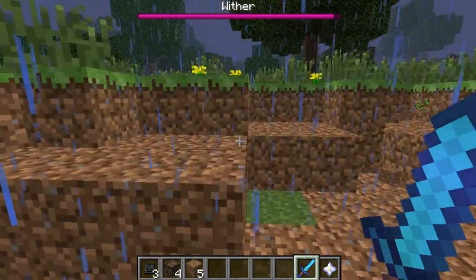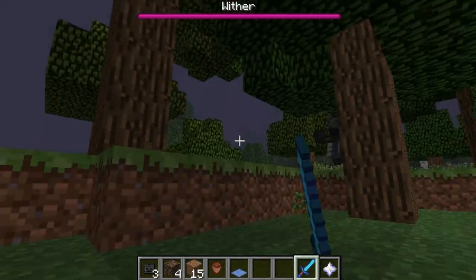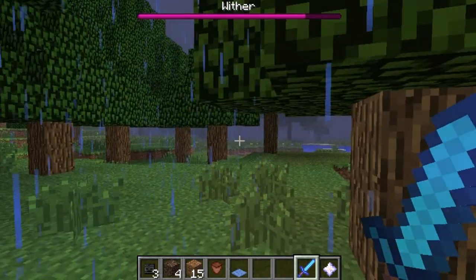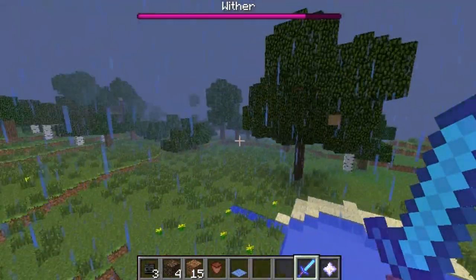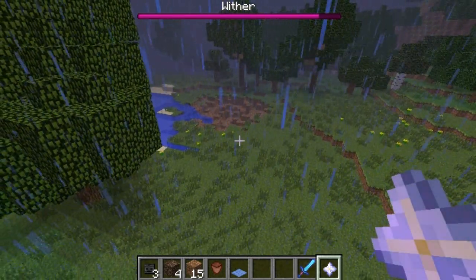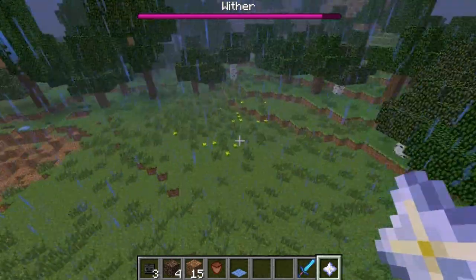The wither shoots explosive stuff at you, so you might want to get away from your house and go somewhere like a cave to fight it, because it will shoot bombs at you. It shoots wither skulls as its projectile weapon of choice, and as you can see, that's pretty big explosive damage. When you finally kill it, you will get a nether star, which can be used for the beacon.